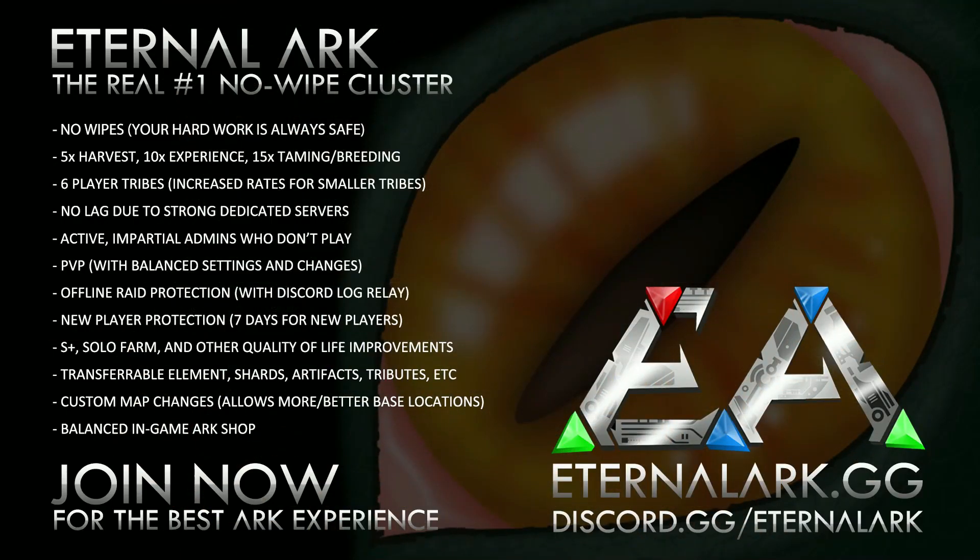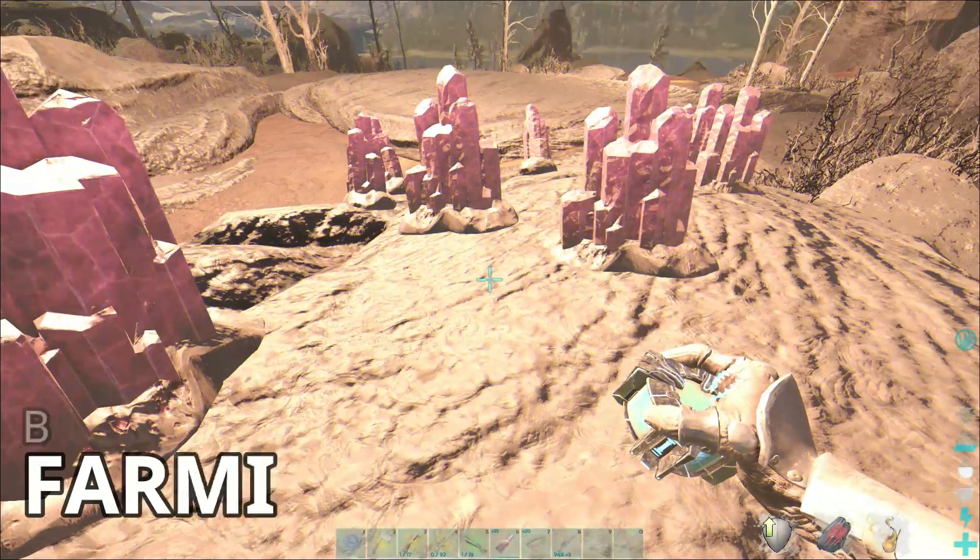Today's video is sponsored by Eternal Arc. Eternal Arc is the most populated, number one rated no-wipe server. In four short months the cluster has reached almost 2k active community members. There are no wipes — your hard work is always safe. Hosted on the newest and most powerful dedicated machines, you'll rarely run into lag or ping issues no matter where you are. The cluster has six max tribes. Rates are 5x harvesting, 10x XP, and 15x taming and breeding. Smaller tribes and solo players receive boosted rates. The cluster also includes balanced offline raid protection, new player protection, amazing quality of life improvements, modded base locations, dino changes, a super convenient in-game shop, and much more. Don't miss your chance to grab a great base location early. Join Eternal Arc's Discord — top link in the description.